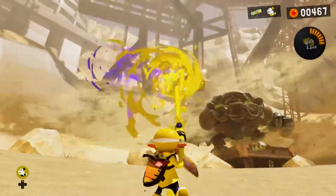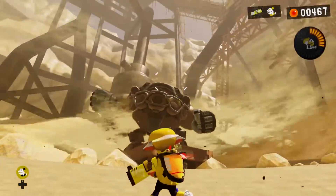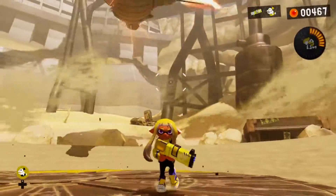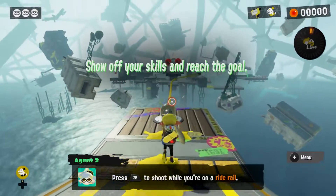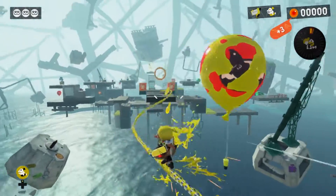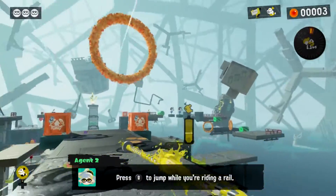At its core Splatoon 3 is a shooter that takes place from a third-person perspective. You play as an Inkling or Octoling and must use a selection of ink-spewing weapon types to either defeat enemies or solve puzzles. There are 11 different weapon types each with their own variants which boast certain stats. From single-shot long-range guns to more close-range types like the roller, you'll be hard-pressed to not find something that suits your play style.